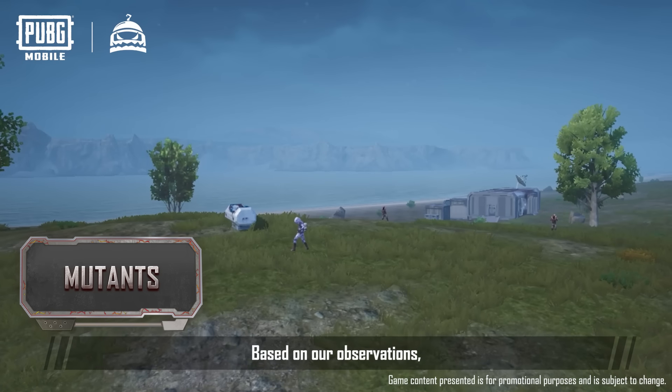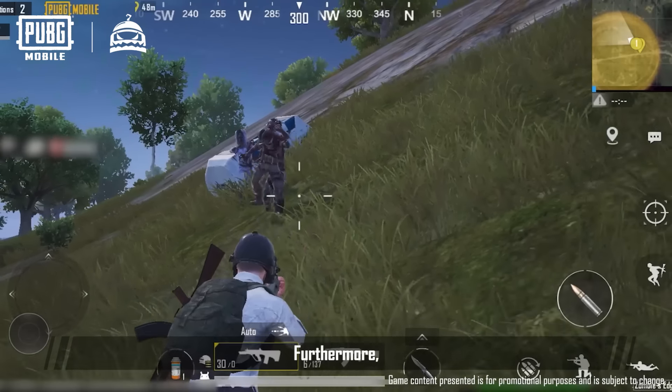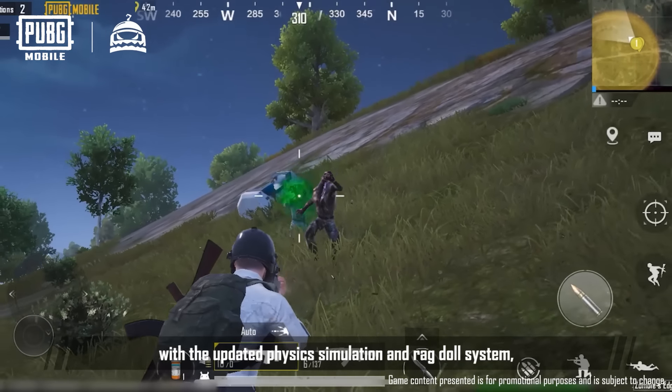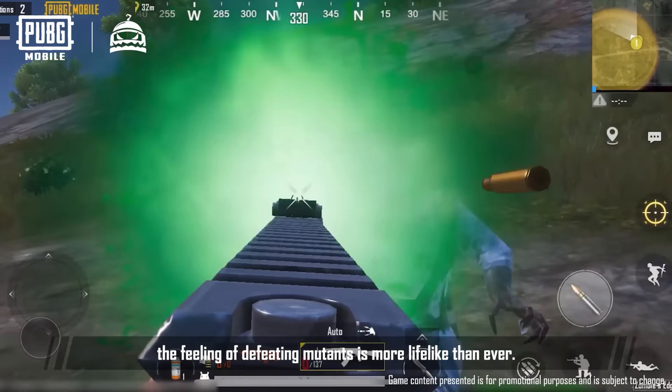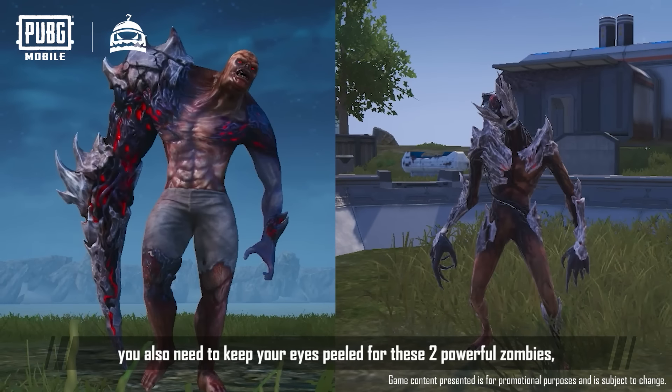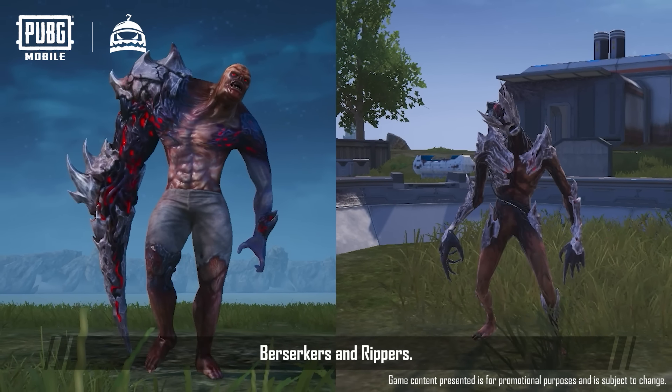Based on our observations, they tend to wander around in groups, so please be careful. Furthermore, with the updated physics simulation and ragdoll system, the feeling of defeating mutants is more lifelike than ever. Of course, you also need to keep your eyes peeled for these two powerful zombies: Berserkers and Rippers.